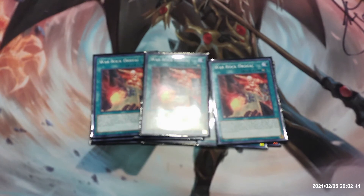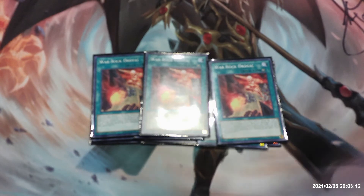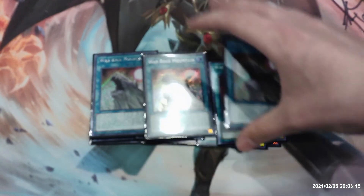Next up we have three copies of War Rock Ordeal. You can only control one War Rock Ordeal, and when this card is activated place three counters on it. When your War Rock monster destroys an opponent's monster by battle and sends it to the graveyard, you can remove one counter — if you do, draw one card. If the last counter is removed this way, send this card to the graveyard. This is a great way to gain extra advantage and draw power, so I'm maximizing it at three.